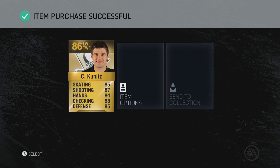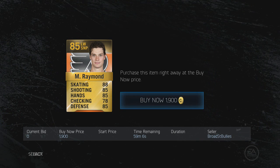You can get some steals along the way. I bought that Kunitz there for 2,500 — he sells for anywhere between 3 and 4k. Mason Raymond there for 1,900 — he's selling for anywhere from 4 to 5k. So you do get some steals on the way to the 59th minute.